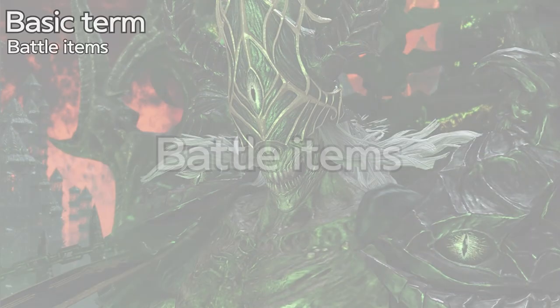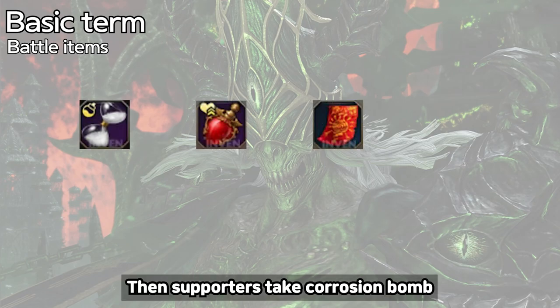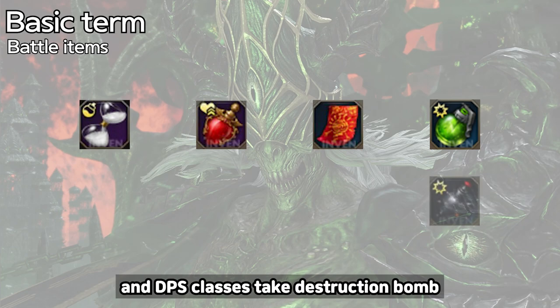Battle Items. For battle items, use hand-stop potion, potions, and sacred charm. Then supporters take Corrosion Bomb and DPS classes take Destruction Bomb.